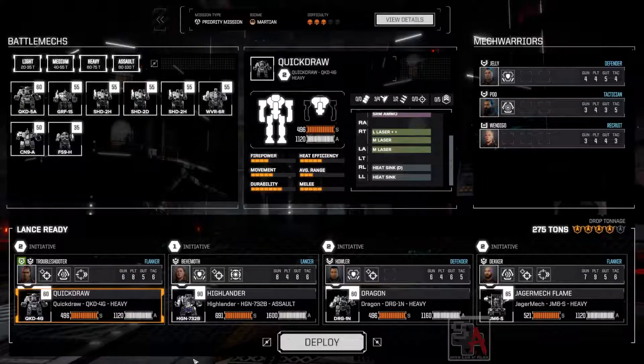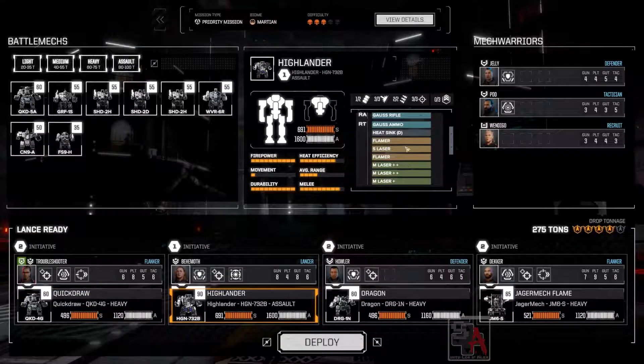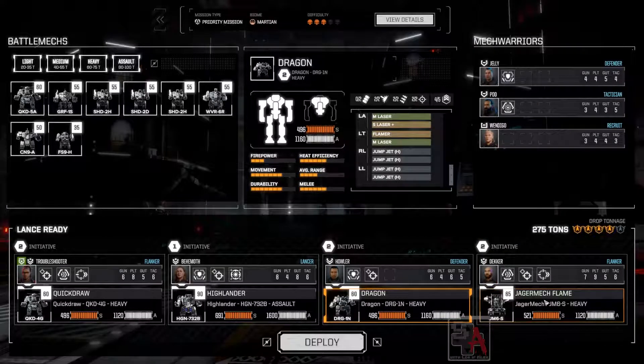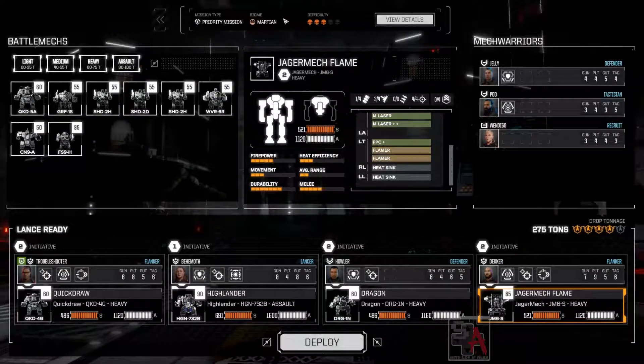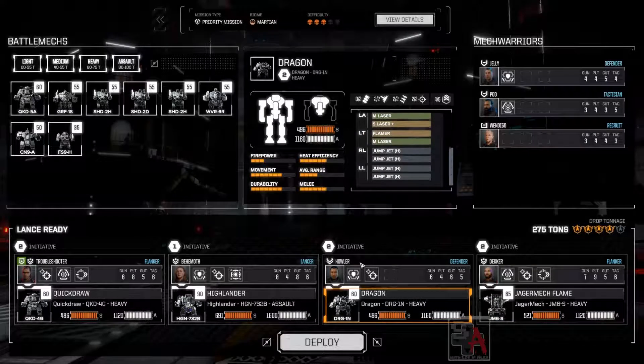This is Something Awesome. I am Lore. We're playing Battletech, episode 38. We got Troubleshooter in the Quickdraw. We got Behemoth in the Highlander, who we pulled all the jump jets off of and added an LRM-10 in its place. Howler's in the Dragon, and Decker is in the Flaming Jaeger mech. We got a Martian biome, so all of our flamethrowers on these three mechs should help us out. Let's deploy.